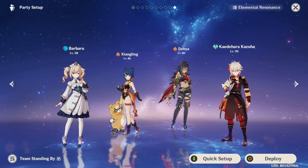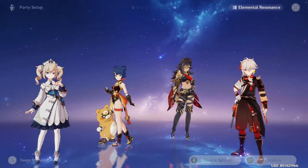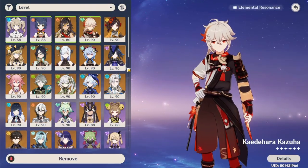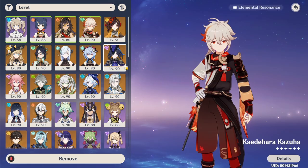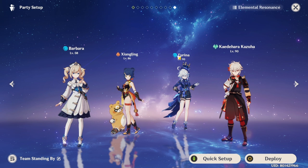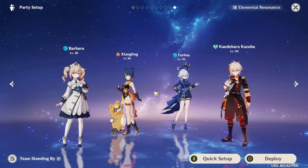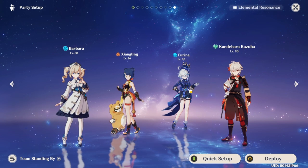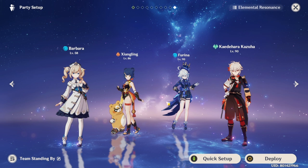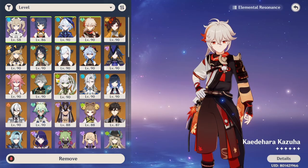Another option is a Furina team — but take note that Furina's hydro from her summons can overlap with Xiangling's and Mualani's hydro, so make sure you have good timing. With Furina's buff active, she can deal a lot of high damage. The last slot can be any healer that synergizes with Furina — like Jean.